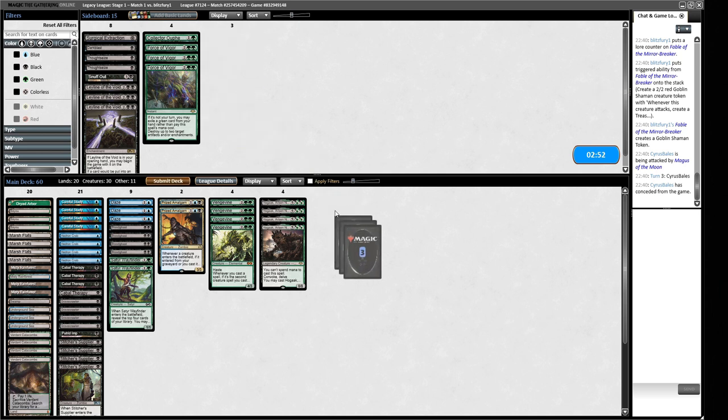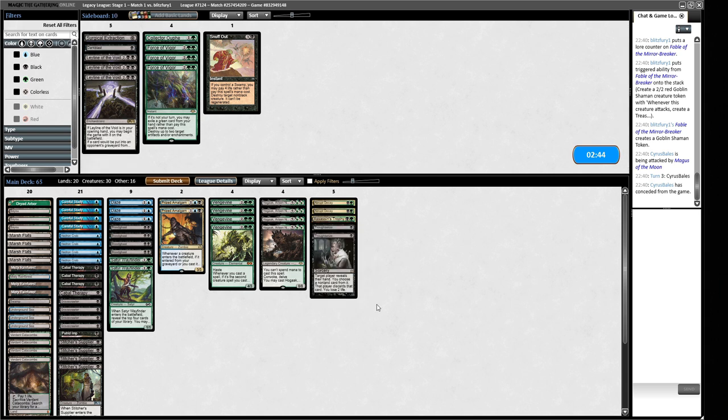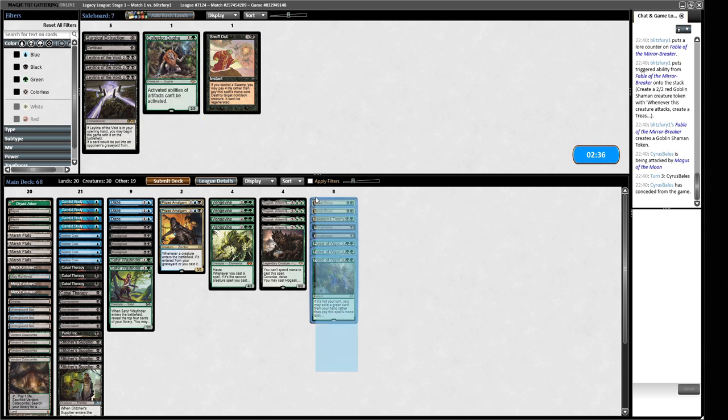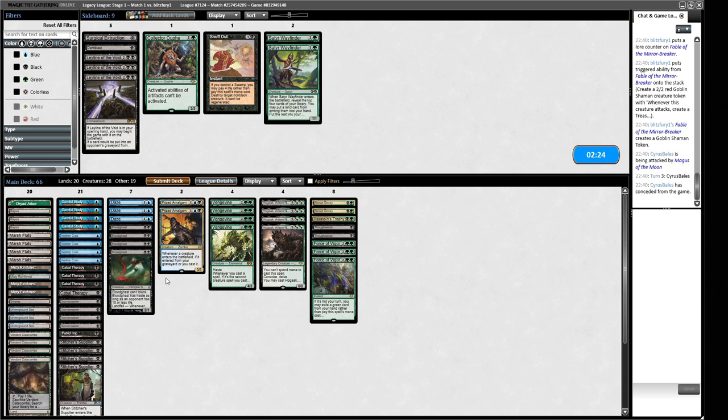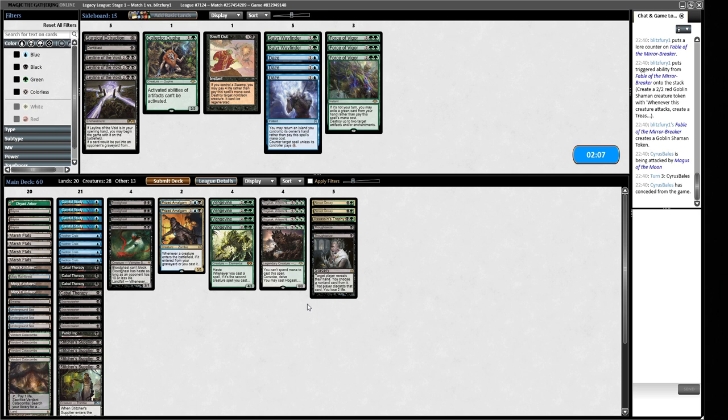So I think we want things in that kill the Magus. Snuff Out does not kill Magus, which is interesting and annoying. Thoughtseize is probably quite important here. There's a case for Force of Vigors for the Leylines and Blood Moons they might bring in. I think we're probably looking at trimming some of these. I think Daze is okay but the other destruction we're bringing is better. We're bringing in six discard spells and three removal spells — it still doesn't feel amazing.